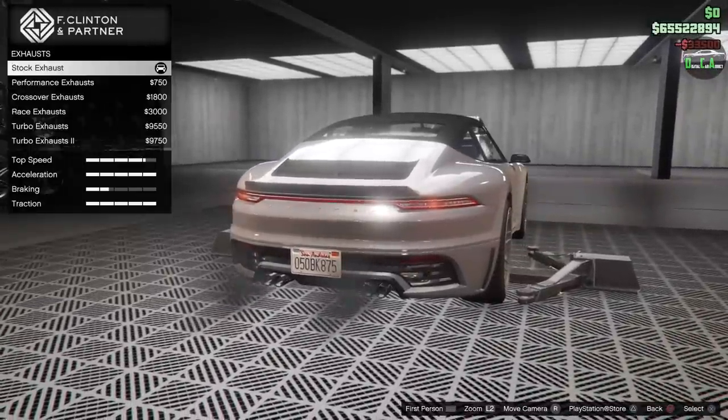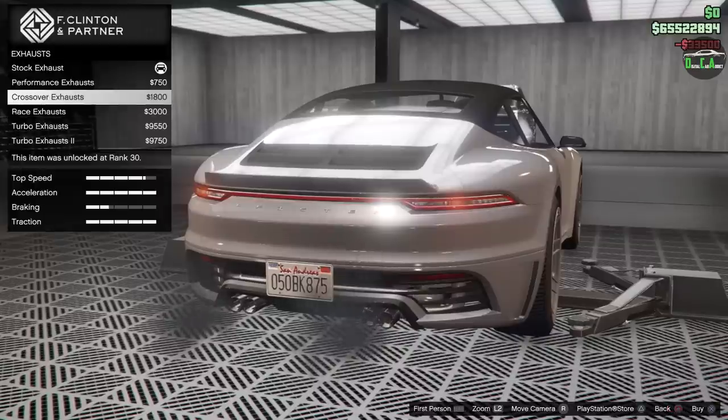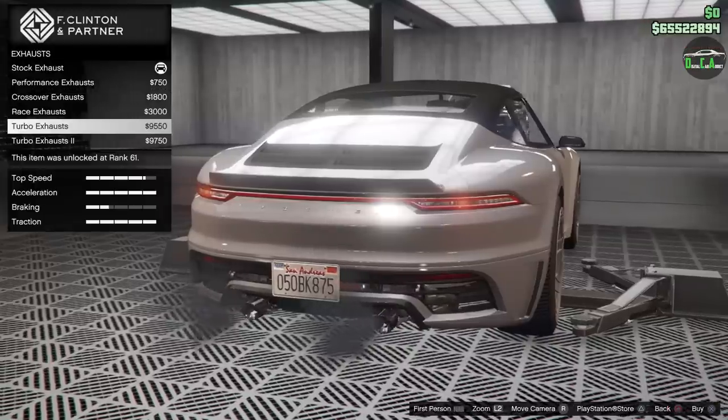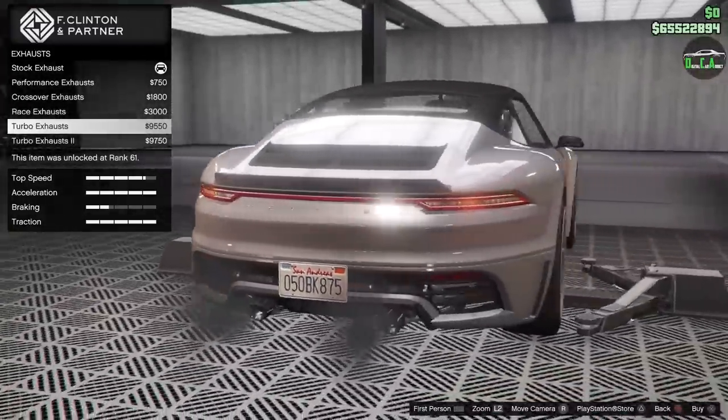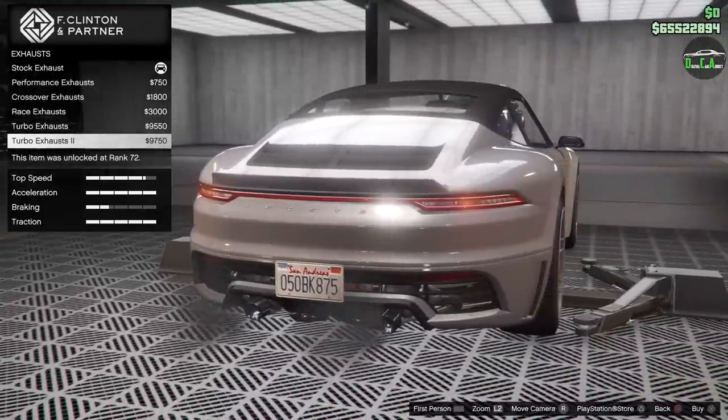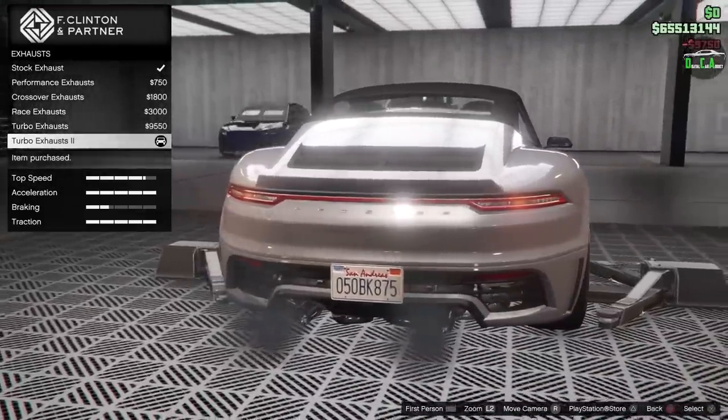Engine, exhaust — you have performance exhaust, crossover, race exhaust, and the turbo exhaust. You can see the turbos there. This was an option on the standard S2 as well. We'll do the turbo exhaust too.